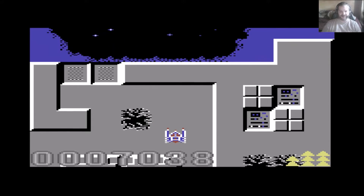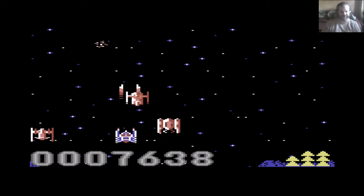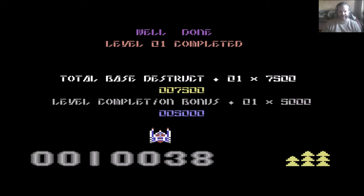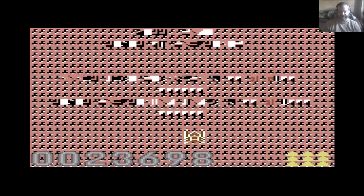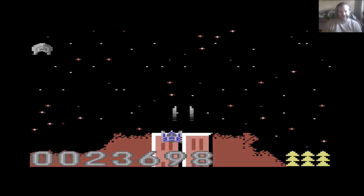We are approaching the end of this level, so we get one final wave where everything piles in to try and take you out. Once you've taken them out, that's level one done. Your energy gets reset at the end of each level, which is extremely welcome. Right, off we go for level two.